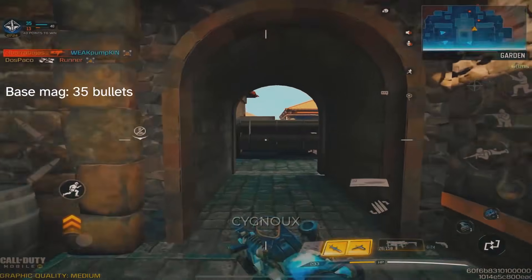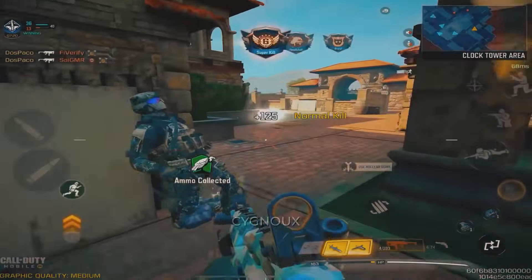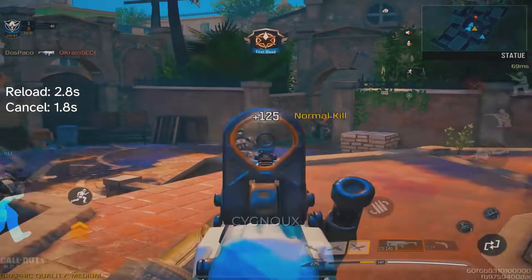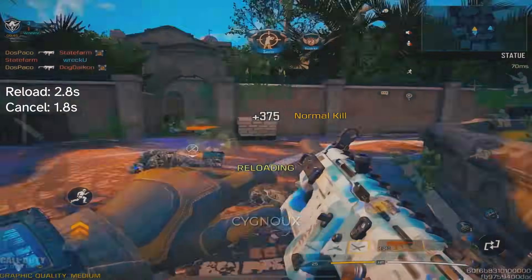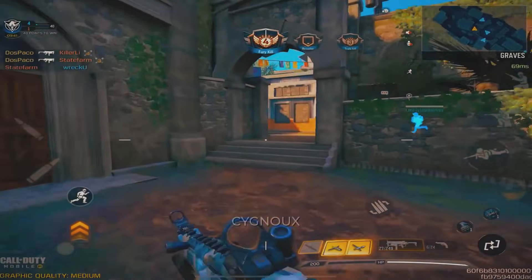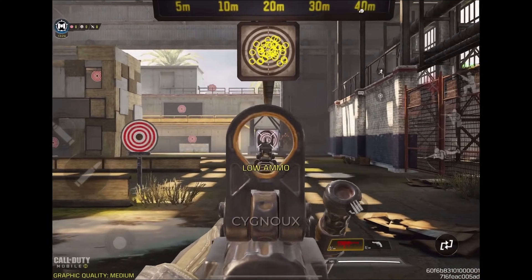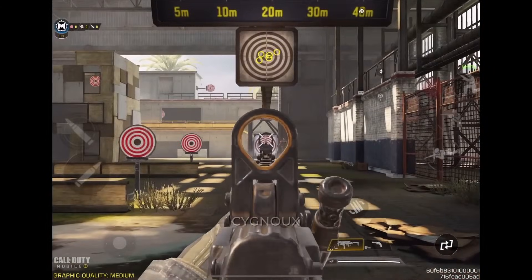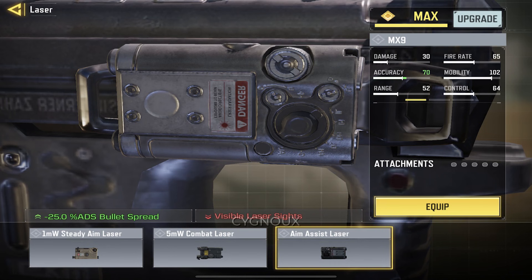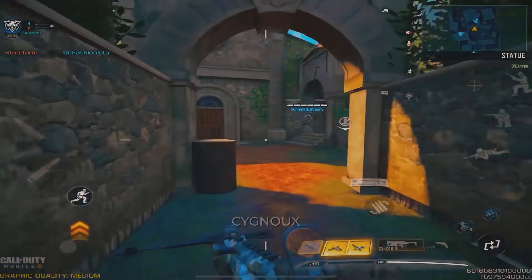The base magazine has 35 bullets, which is fine since we don't shoot as fast as the Fennec, and we can kill 3 people spraying with this weapon. We reload in 2.8 seconds for the full animation and 1.8 seconds with a reload cancel — a bit slower compared to the Fennec's 1.1 seconds. Bullet spread accuracy is also alright; we can't play long range but BSA holds up at mid range and we don't need BSA-boosting attachments.